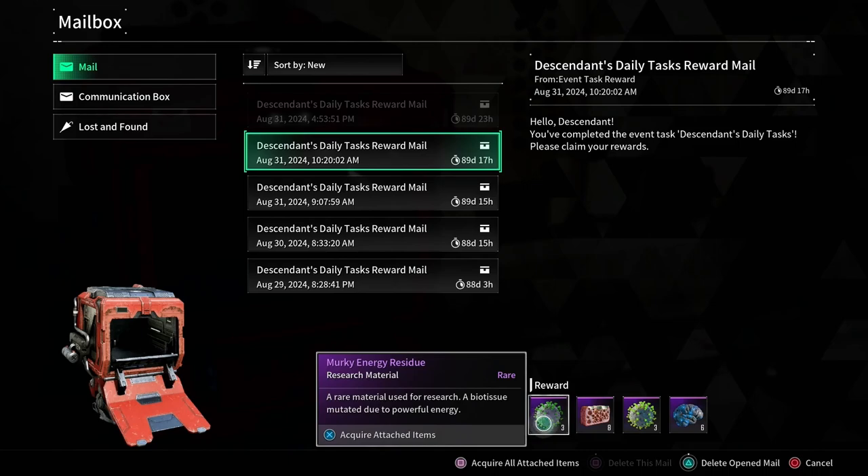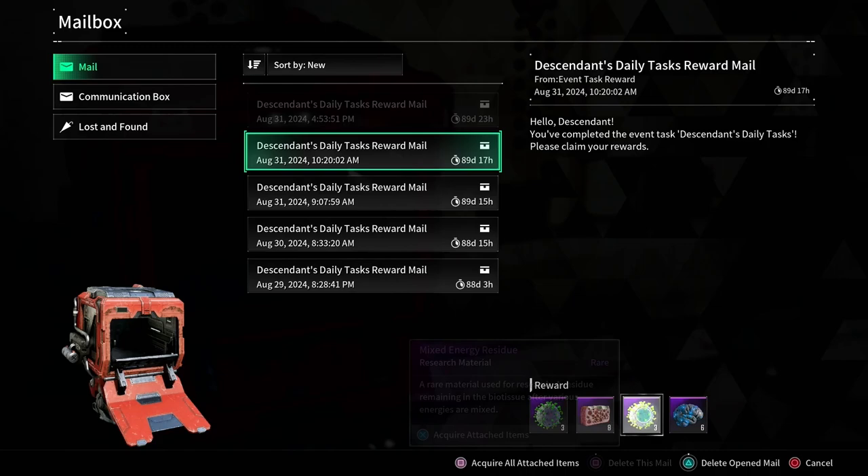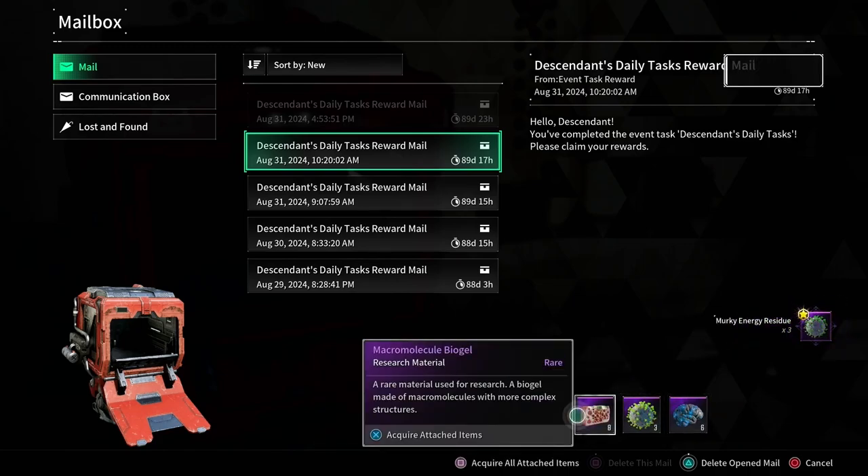I did this one earlier and as you can see I've got different research materials. These, as we know — and if you don't know — are for crystallization catalyst materials that you'll need, so we'll select these.